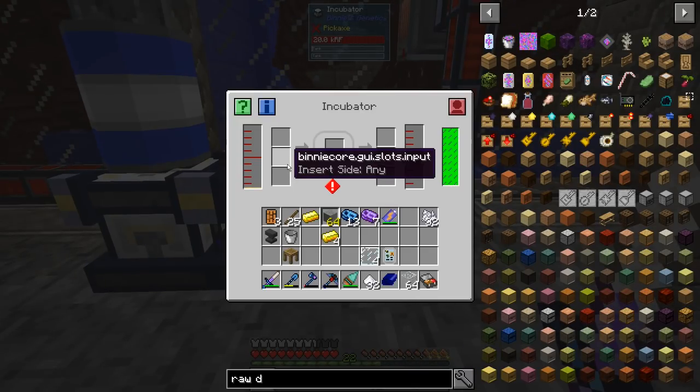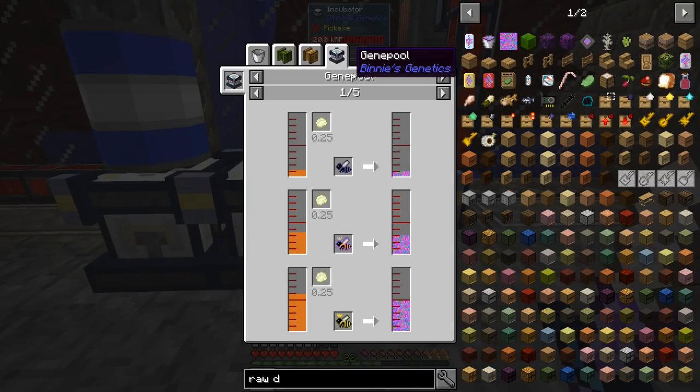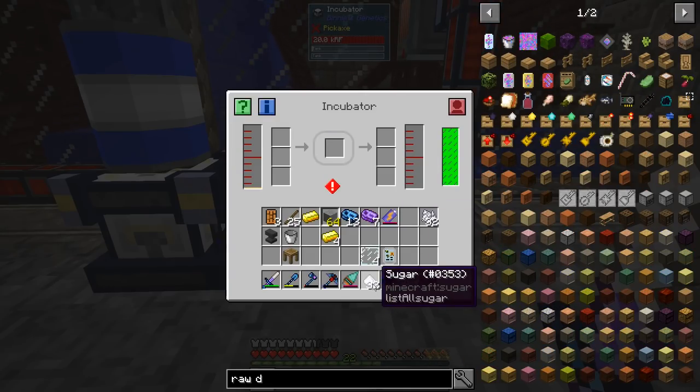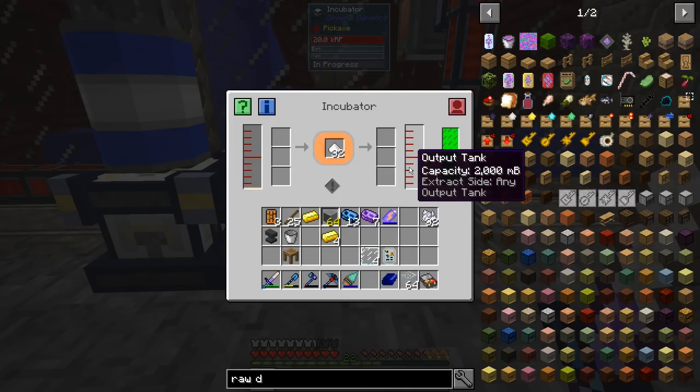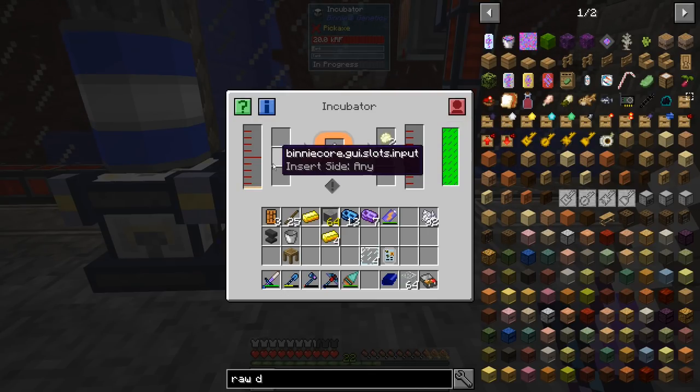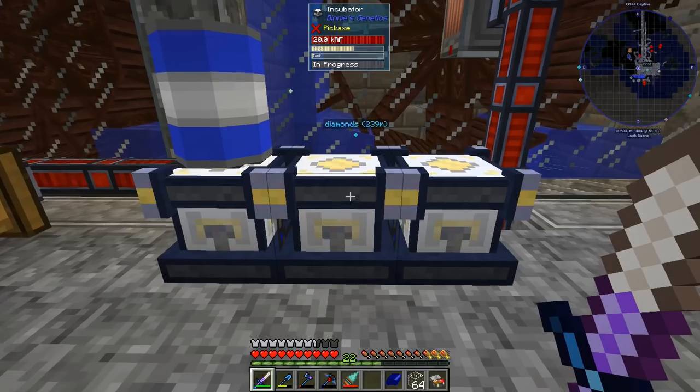We put these in there to get the bacteria, and then here we need to put sugar, and the sugar will eventually give us the enzyme. That's a little bit how things work.